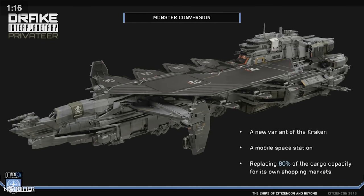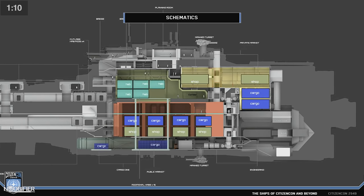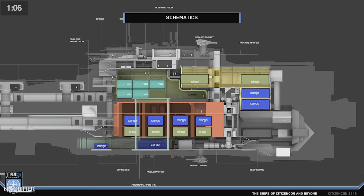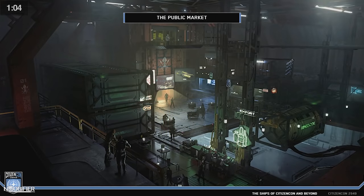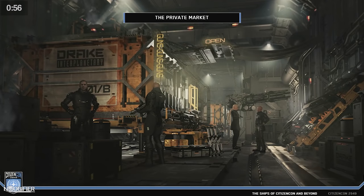Then they spoke about the Kraken Privateer, the brand new mobile space station variant. Less cargo, they added 10 customizable shops, and it's not a modular change — this is a discreet haul. The interior is optimized for illegal selling, but they stressed that you could also do legitimate business here. The cargo goes from 3k down to 700. You pick up 10 easy habs, and these are meant for the shop workers and any guests.